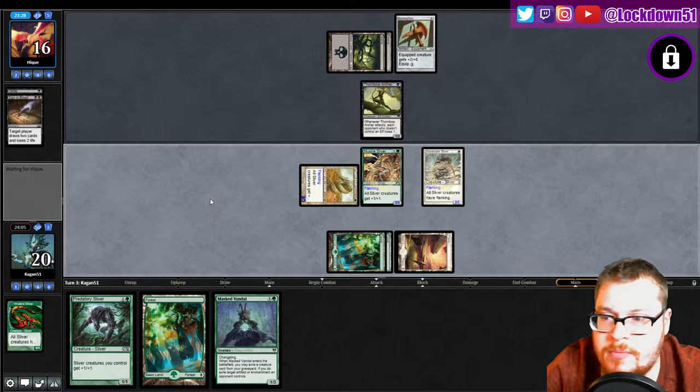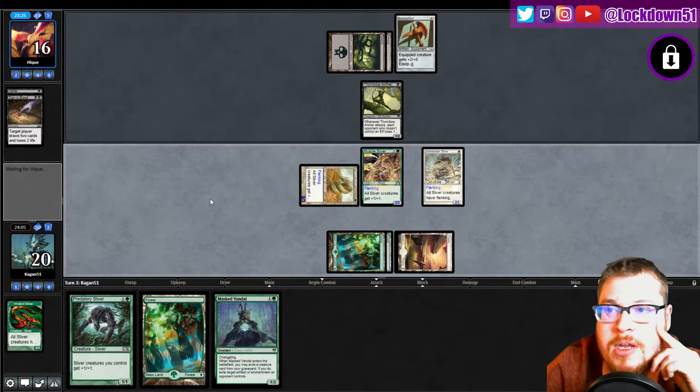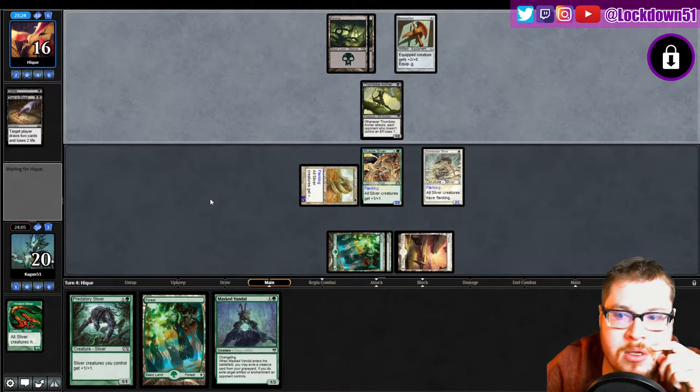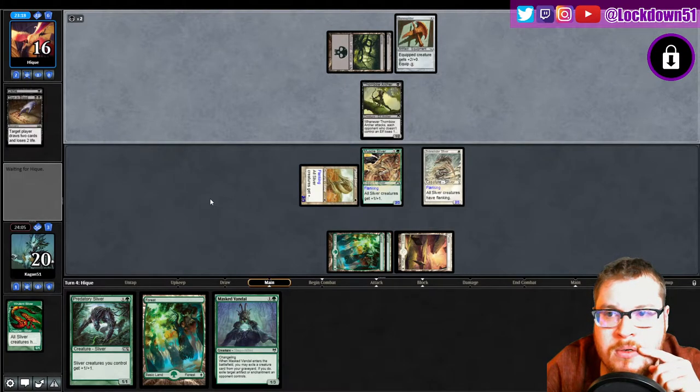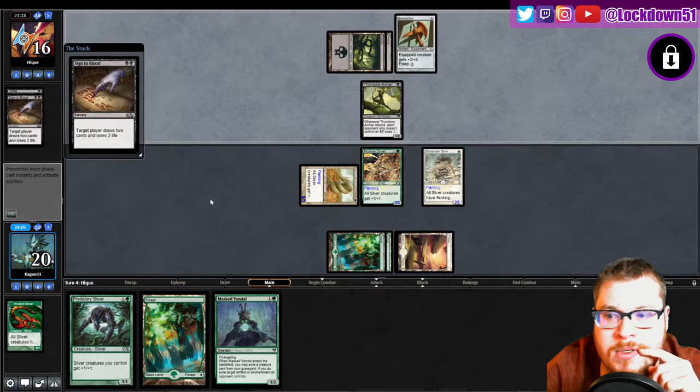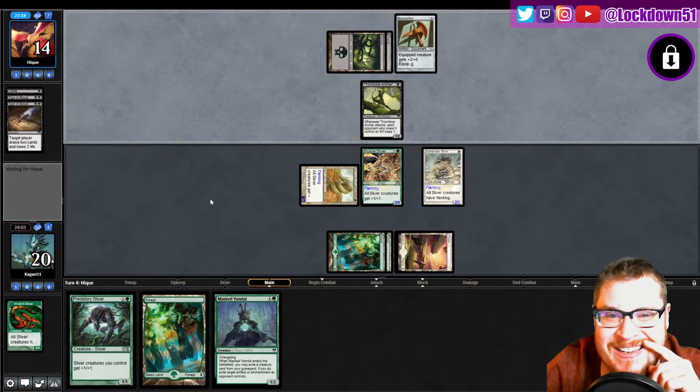Bing, bang, boom — and Masked Vandal will destroy that Bone Splitter if need be. Let's see what happens. Five cards in hand, about to draw sixth. See if they get another land — wonder if they're digging for more lands. Sign of Blood for more lands.